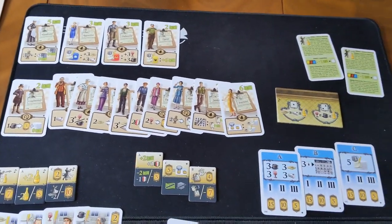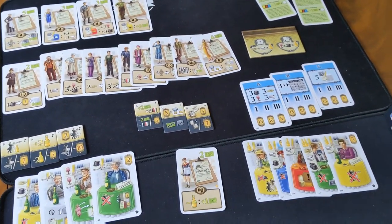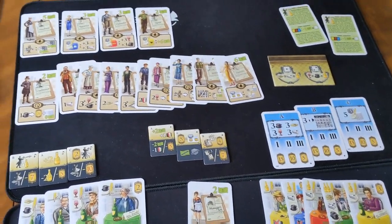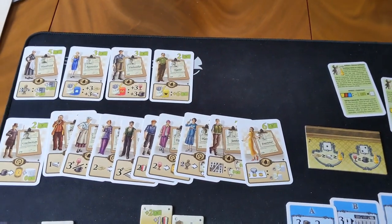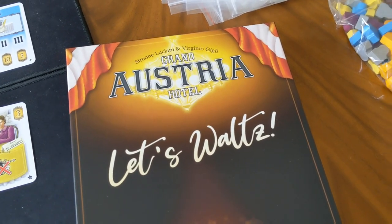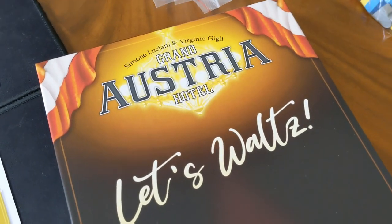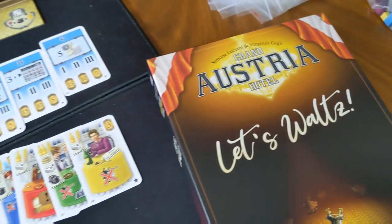But yeah, loads of stuff here, loads to explore, loads to sink your teeth into. It's certainly going to get this game back to the table repeatedly and inject a hell of a lot of life into Grand Austria Hotel. I hope you enjoyed this little run through all these modules. If you have, please hit like and subscribe to my channel and check out my other videos. I'll see you next time on Chairman of the Board.